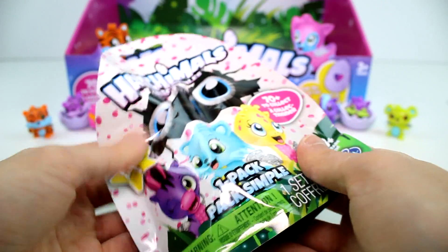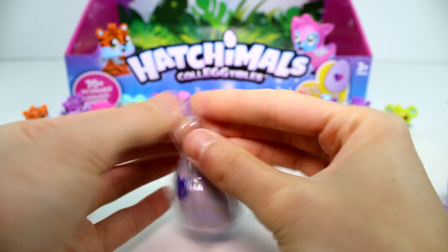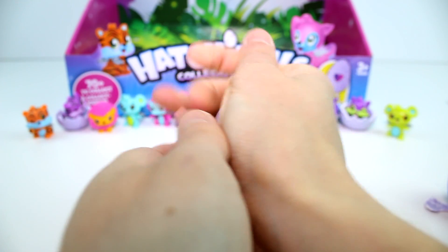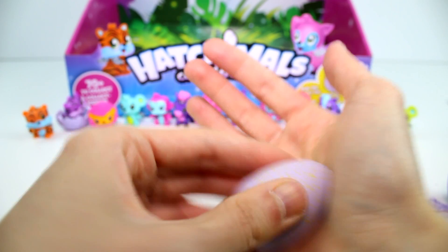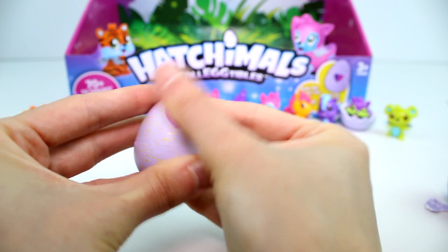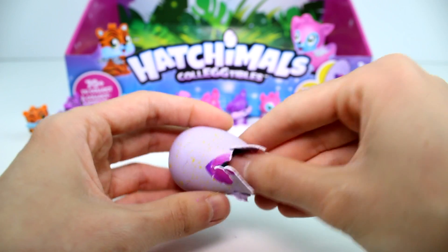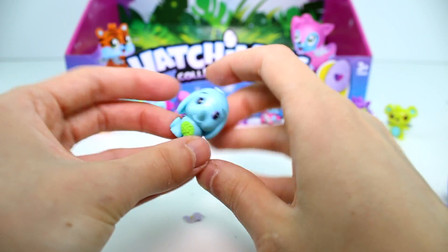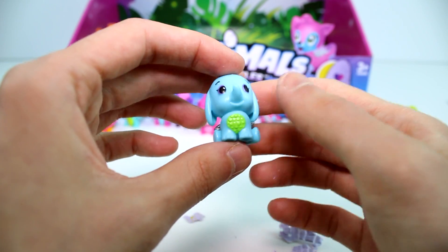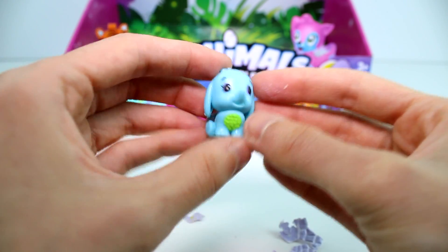Oh my gosh, we're on our last one you guys — I didn't even realize it. That went so quickly. Okay, we have a yellow one — this one's from the Savannah. This is our very last one for this opening. I am so sad, we need to get more of these. They're the coolest. I just love the concept of having to warm this egg up and then hatch it yourself. I think it's so cool. Oh my gosh, you are so cute — it's a little elephant! Look at him. And he's a common. Honestly, I think we've gotten all commons this opening. I wonder if you can only find the rare, ultra rare, and limited edition ones in the bigger packs.